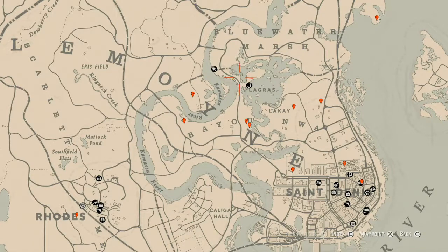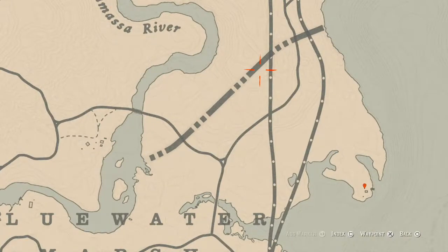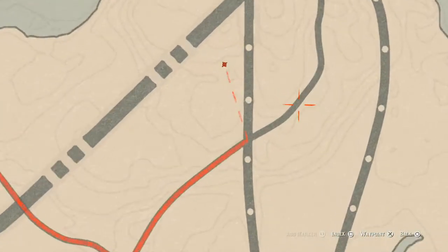First, I want to start up above my first marker, right up here above the word Blue Water Marsh. Right here at this location you will find a wagon — I think it's a broken down wagon — and right at the back of the wagon you will find a Grand Corazon antique alcohol bottle.